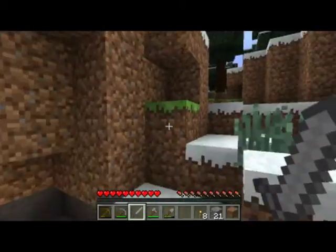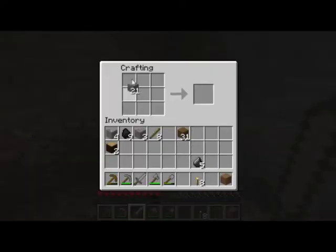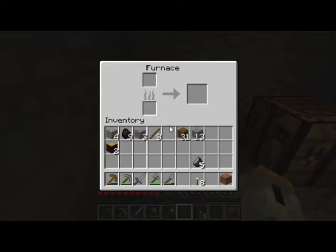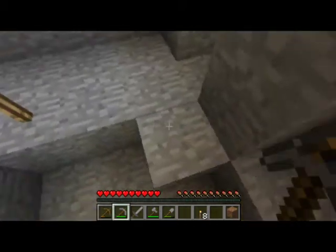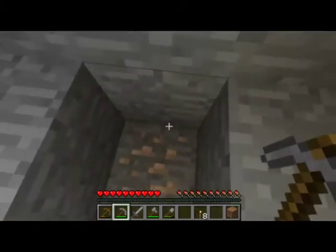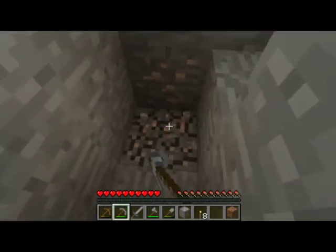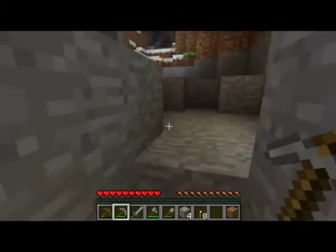Oh, I accidentally threw my stone pickaxe — I did not mean to throw that. So we're going to go in here to the crafting bench and make a stone furnace. The furnace is just eight cobblestone around the outside. Then put one piece of coal and an iron ore inside. For every piece of coal, you'll get eight yields of whatever you're smelting.